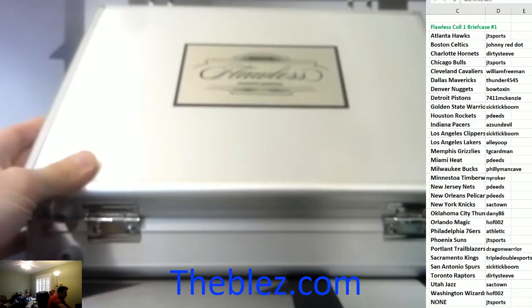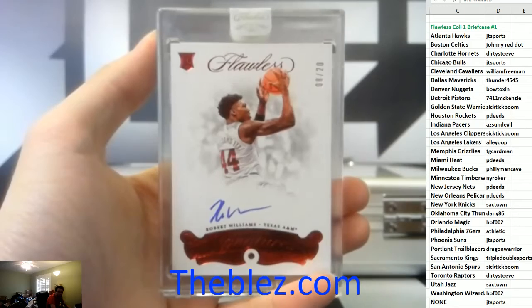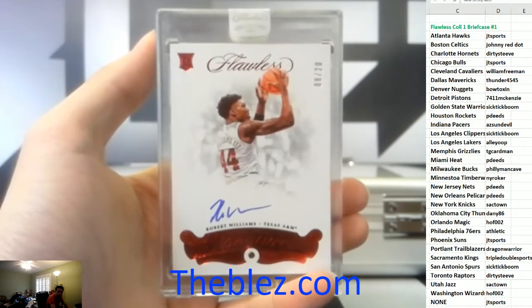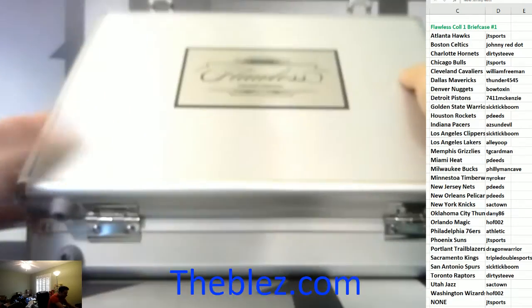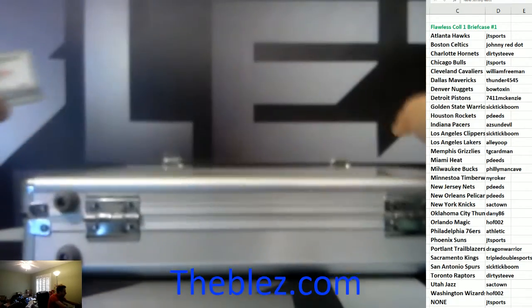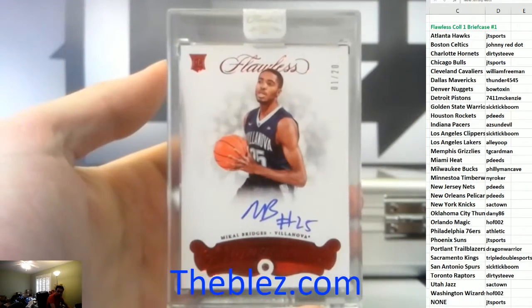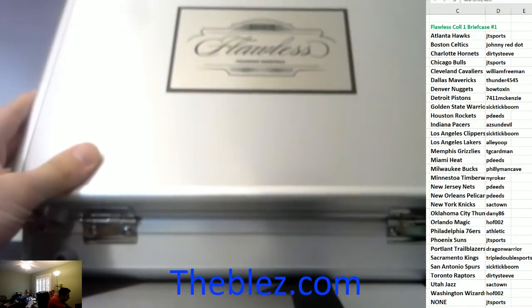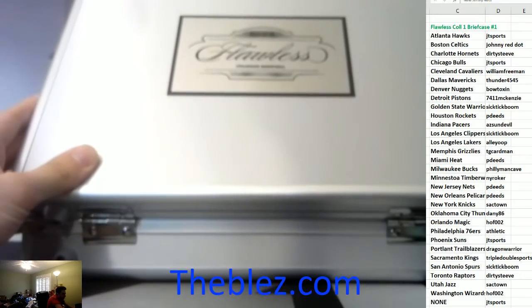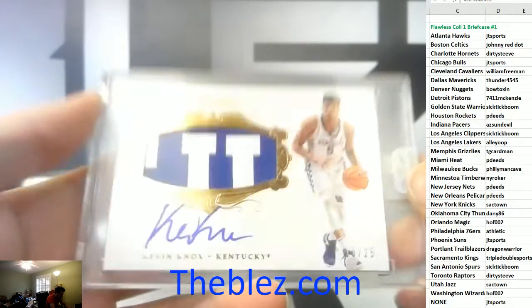Encased. Robert Williams to 20 for the Celtics. This was the guess — unless there's a diamond with an auto. Mikel Bridges to 20 for the Suns. Then the last encased is — nice — RPA of Kevin Knox, Knicks, to 25.